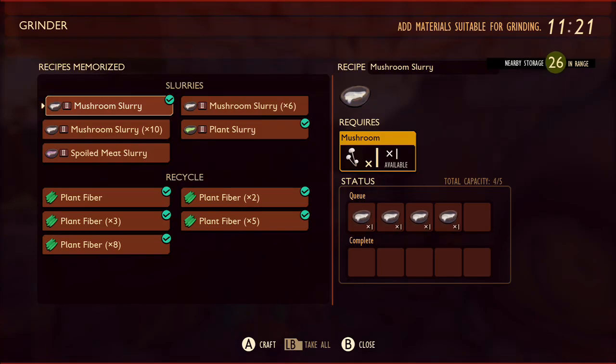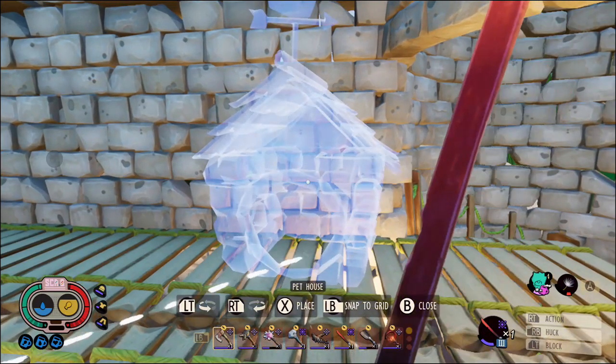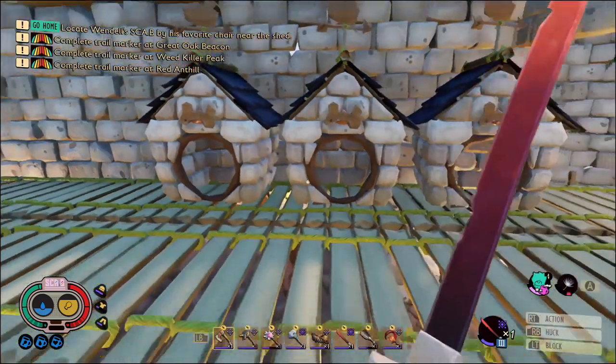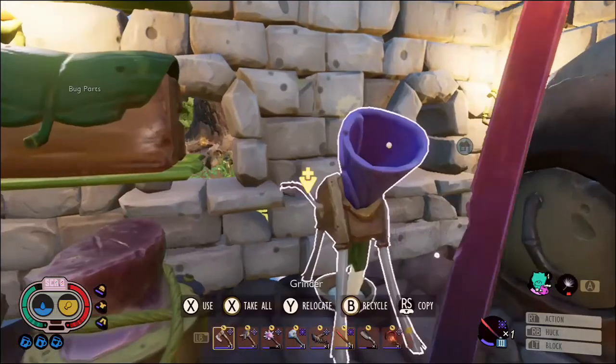So let's get some of the materials going. We'll start with the mushroom slurry — it does take a while, so in the meantime let's build a couple more houses for our pets and put them in a better place as well. There we go.